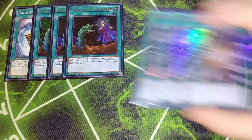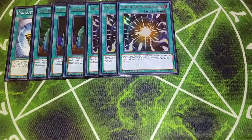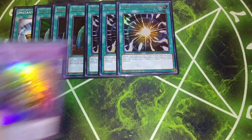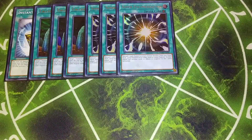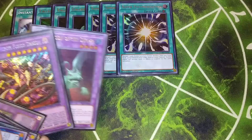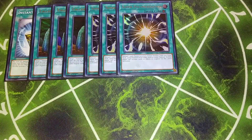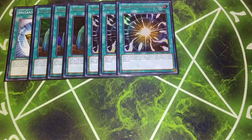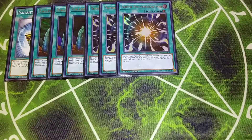Then we play three copies of Super Polymerization. Super Polymerization really helps us go into our Millennium Eyes Restrict, and it also helps us go into our copies of Starving Venom and Mud Dragon, which are really good in this deck.